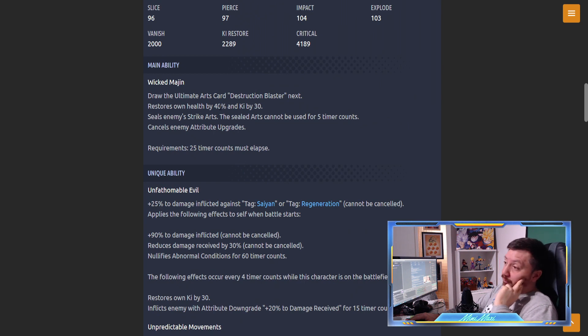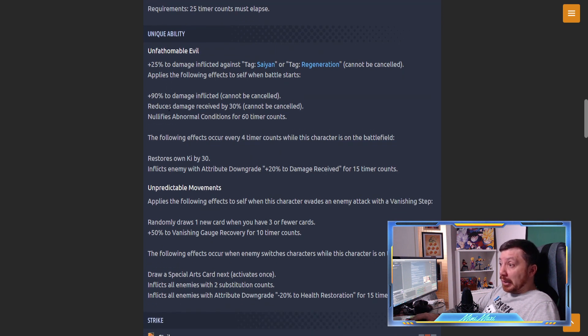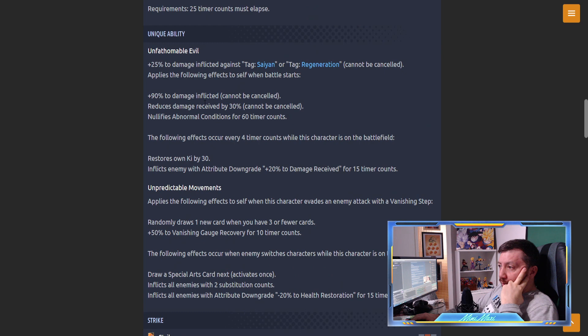Unique ability 'Unfathomable Evil': plus 20% damage inflicted against Saiyan or Regeneration. Cannot be cancelled, same as Vegeta. Applies the following effects to self when battle starts: plus 90% to damage inflicted - that almost doubles his damage. Reduce damage received by 30% straight up, no condition. Nullify all mark conditions for 60 time counts - so he basically cannot be debuffed for 60 time counts. Very good at the start of a fight.